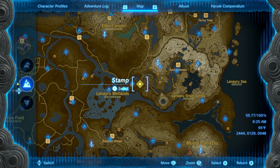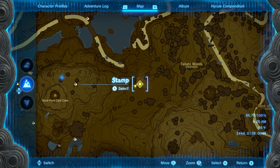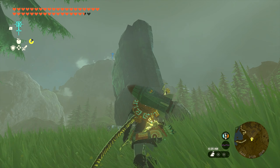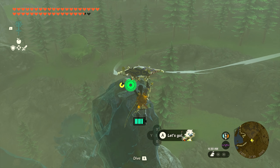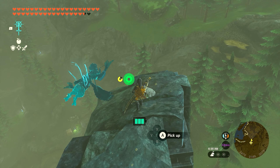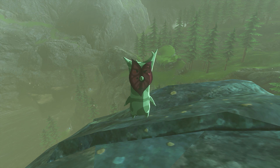Number four is going to be found a little bit further east, just west of the Tobal Woods. You can see the location here — there's a giant rock formation that we want to get on top of. You can put a rocket on your shield to get up here a little bit easier. But once you're up here, you're going to find a little rock sitting up here by itself. Go ahead and pick that up and you'll get seed number four.